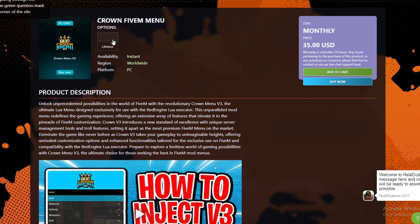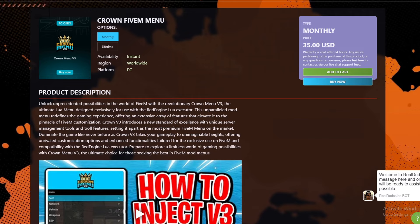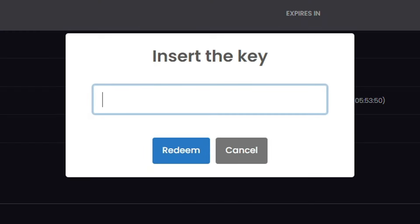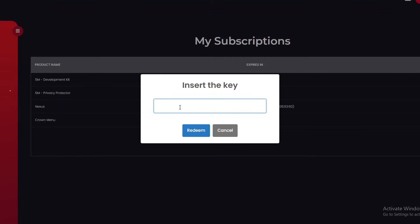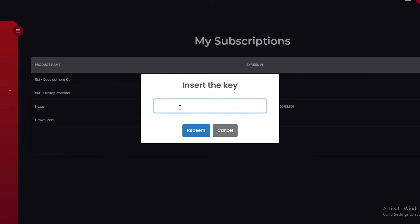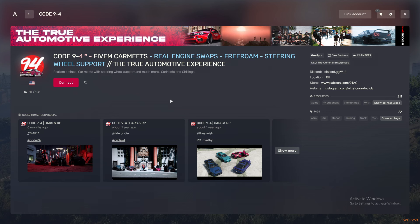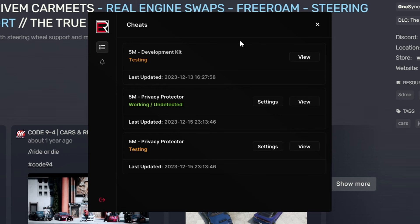Once you purchase your license from realdudesinc.com, move on to step two: Red Engine. Go to redengine.net, sign up for your account, then on the left side click Redeem and insert your key. Once you do that it'll say your key has been successfully redeemed. Then go to Download and download Red Engine.